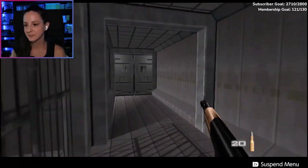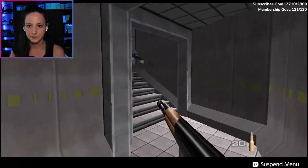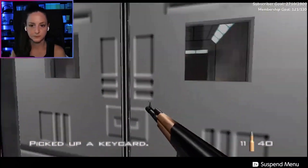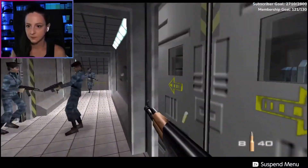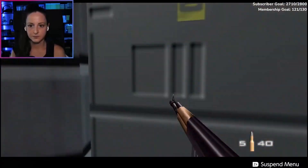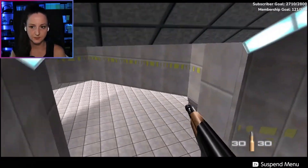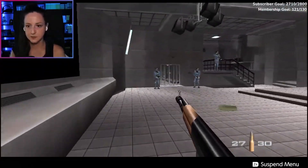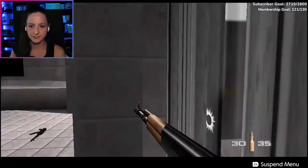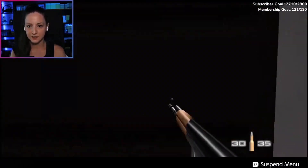Okay, that was too easy. All right, someone tell me where the key to unlock this door is and why I couldn't find it. Wait, what the hell? Why was it unlocked there? I'm so confused.